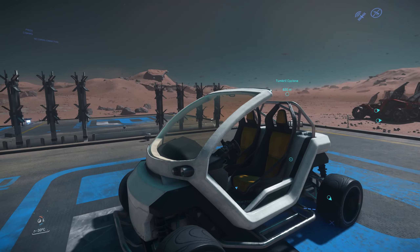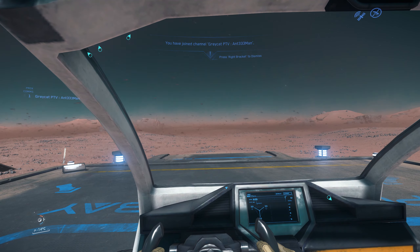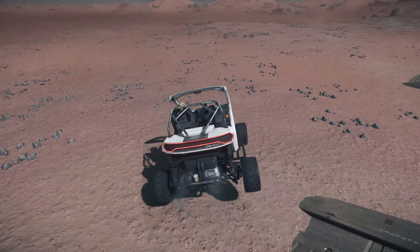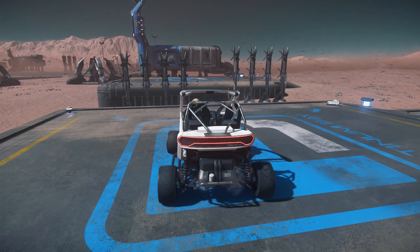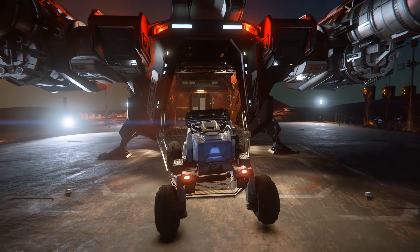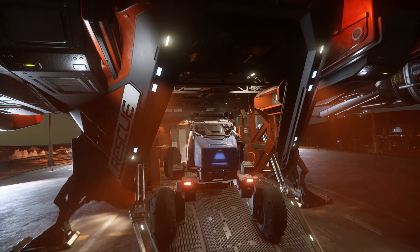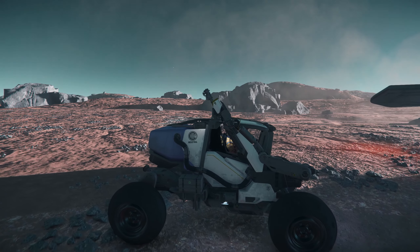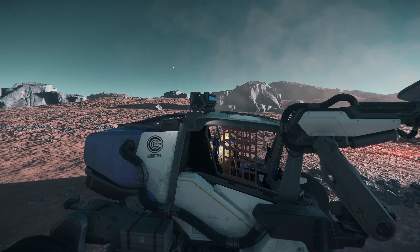Moving on, we have the Greycat PTV, which is basically Star Citizen's golf cart. It still goes pretty fast, but for now this thing isn't that useful since the terrain on most planets and moons is pretty rough and it can't really deal with it all that well. I do hope someday these get placed in the XL-sized hangars, because getting to your ship in those can be quite a hike. Here we have the Greycat Rock — this is a small mining vehicle that can mine and collect little gems on the surface of planets and moons, and hopefully in caves soon. You can actually rent these now, and I think it's one of the best ways to get started making credits in the verse, if you're willing to deal with a few more glitches than usual.